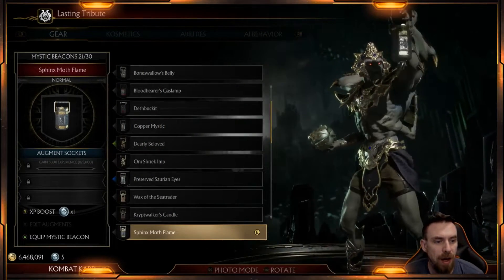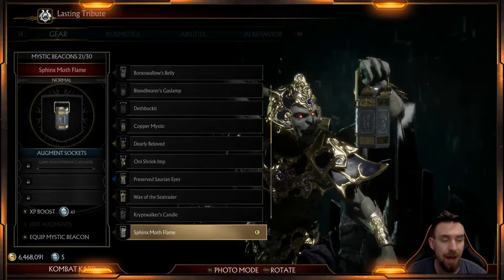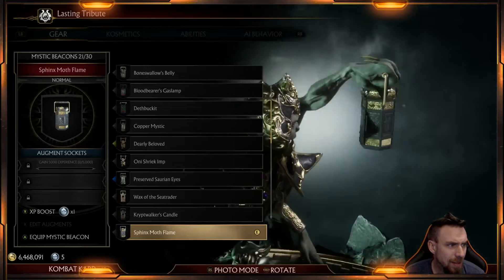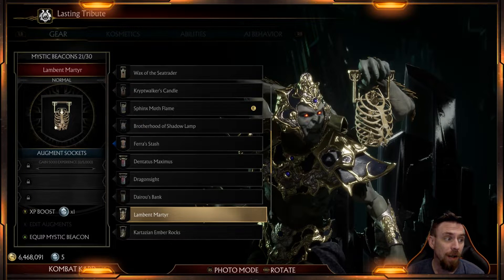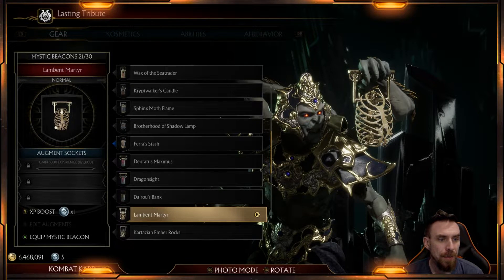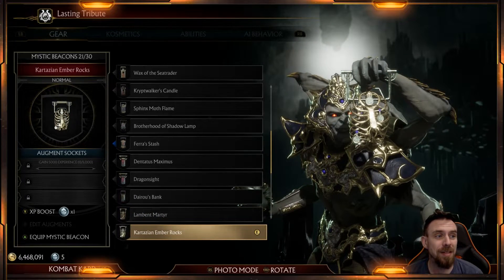We got two beacons in this stage. The first one, the 'Sphinx Moth Flame,' is okay I suppose. I kind of like the gold around it and it has little pictures on each of the sides — looks like a hexagon maybe. We got a skull and yeah, they look like little chili peppers almost. The other beacon is called the 'Lambert Martyr,' which is awesome — I love this one. I didn't even notice I already had one that is silver and gold, which I like better because you can distinguish between the different pieces.